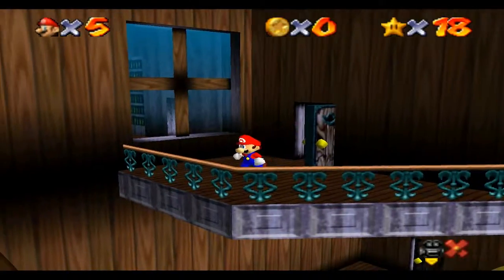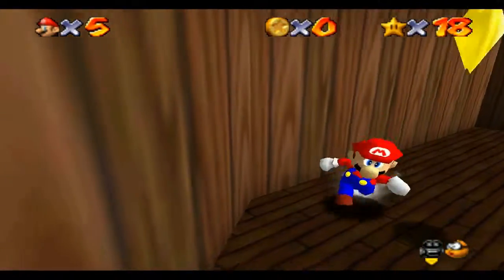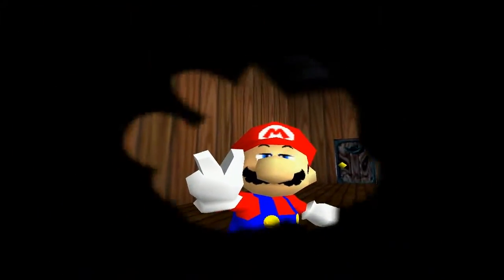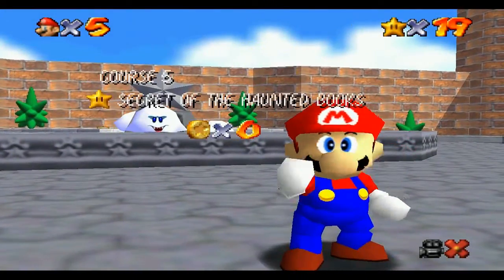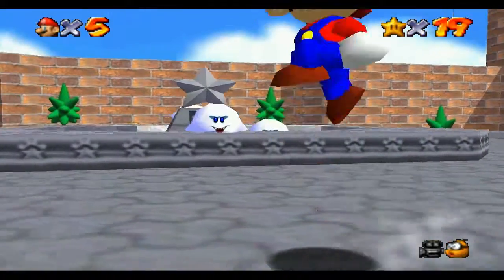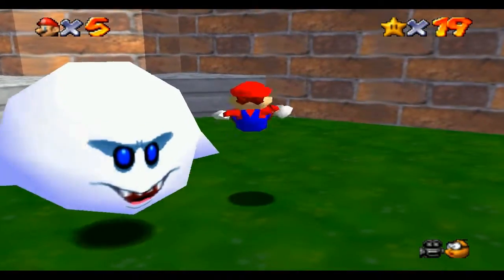Alright, so that's a little shortcut there and we are going to do that — jump over there and bop's your uncle, easy peasy, one. So the second star we get in this level is we kill the Big Boo on top of the mansion and get a star, so let's go and do that now.